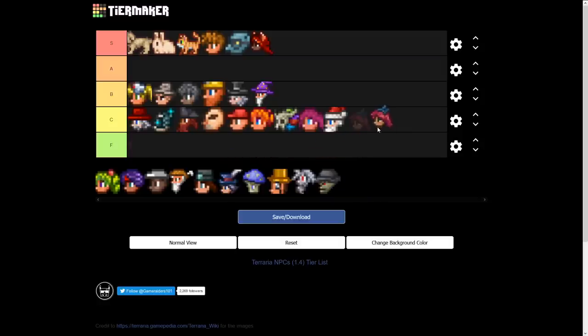The Stylist — a lot of NPCs are landing in C and she's no different. She's useful as the second ocean NPC, which means you can get a pylon there, and that is very useful. But she's still C tier overall.